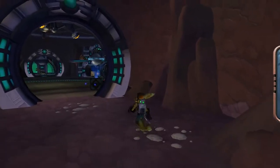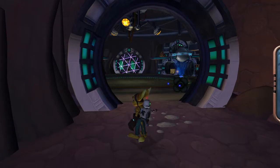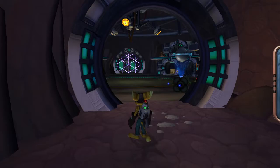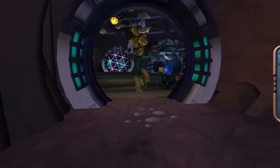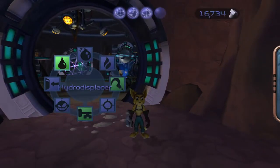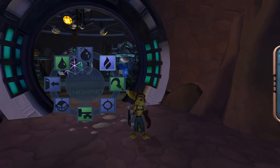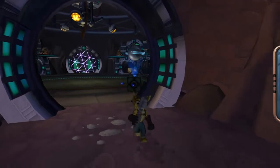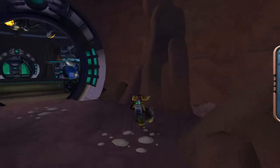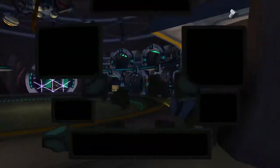In the last episode, we arrived here at the Blark space station. I'm gonna turn down the volume of my TV because it's quite loud right now. But yeah, we arrived here, we did a few first parts, we got the hydro displacer, and I don't think we got anything else. But we did those things, and now we are here in the middle of things and stuff.